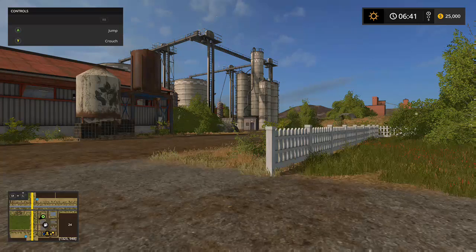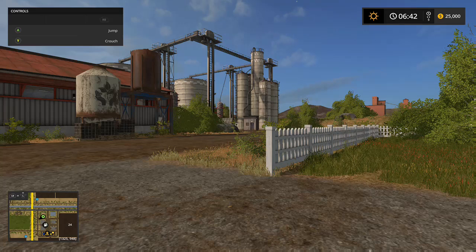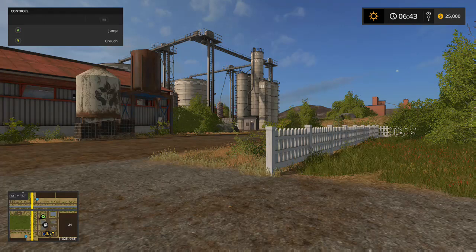Huda Ranch, a map that's just released today, being Thursday, on the Xbox One. It is a file size of 415 megabytes. This is the first release for it, available on all platforms. The description says it has 26 fields, 1 farm, sheep, pigs, cows, chickens, BGA, large railway, and animated objects.